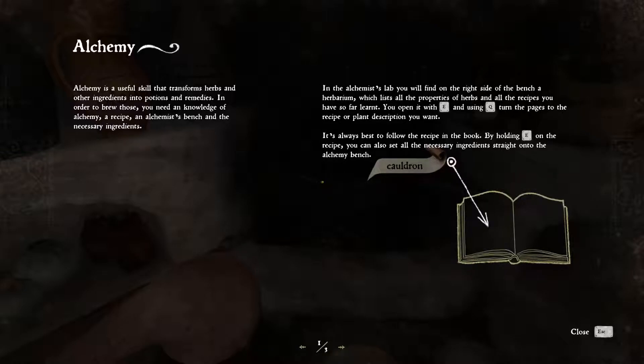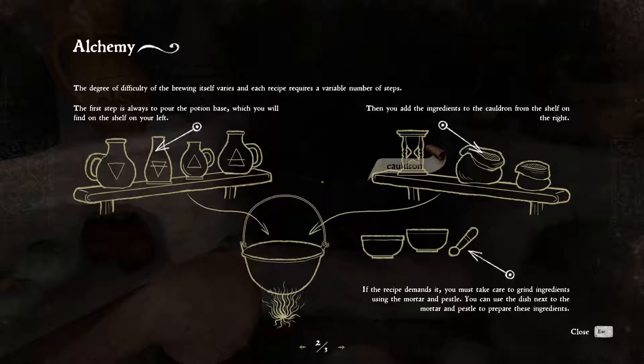Alchemy is a useful skill that transforms herbs and other ingredients into potions and remedies. In order to brew those you need knowledge of alchemy, a recipe, a bench, and the necessary ingredients. In the alchemist lab you will find on the right side of the bench a herbarium which lists all the properties of herbs and all recipes you have so far learned. You open it with V and using Q turn the pages to the recipe you want. It's always best to follow the recipe in the book. By holding E on the recipe you can also set all the necessary ingredients straight into the alchemy bench.